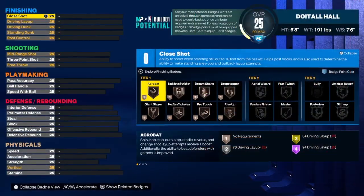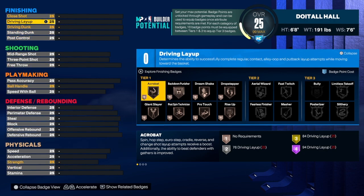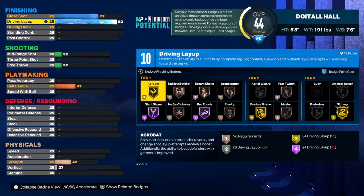We're going to start with finishing. You already know if the build is a finesse finisher, you're going to have to have some great layup. So we're going to take that up to a 94. A 94 gives us Hall of Fame acrobat. A lot of people like that acrobat badge. With this build, you are mainly a person that may layup, but you can dunk. If you like to do all those fancy layups and stuff like that, you can have fun with this build.